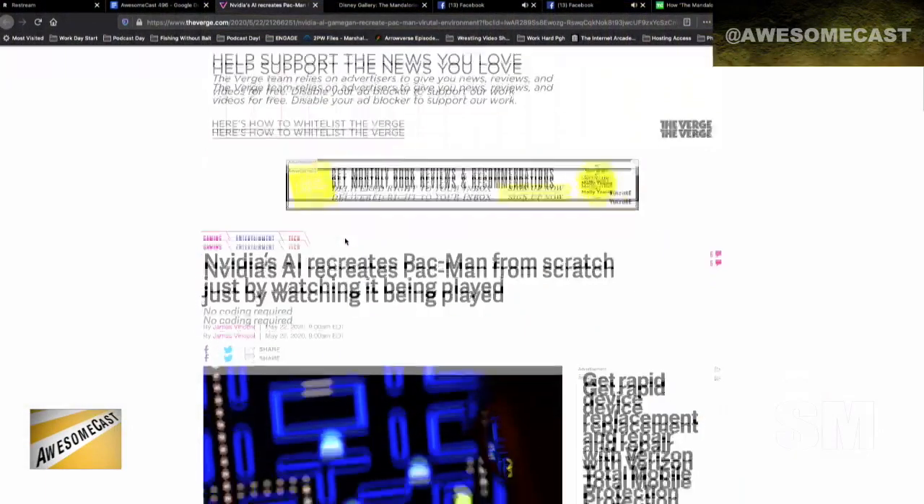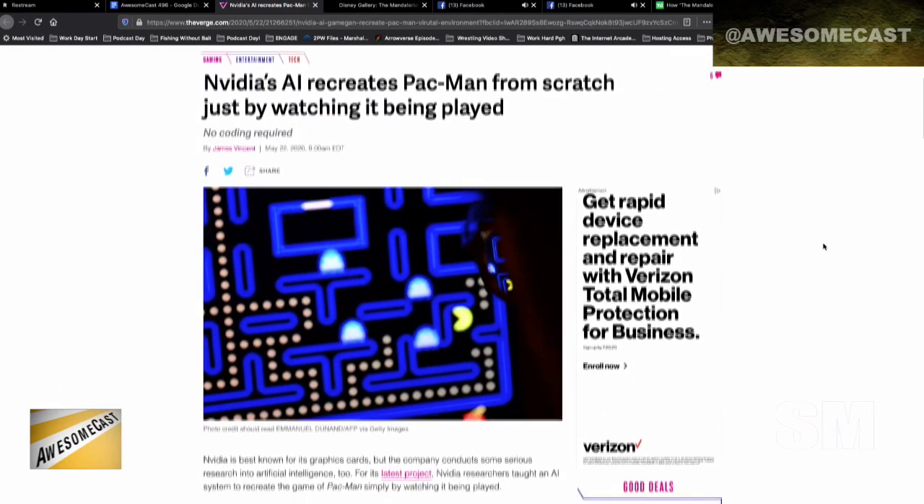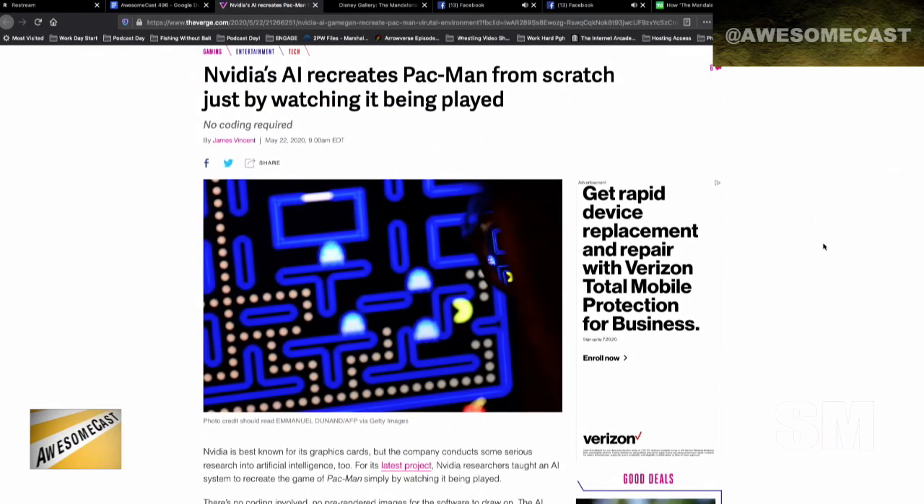There are some new and inventive ways Pac-Man is getting worked in here. Nvidia — we talked about GANs previously. Remember 'Is This a Cat dot com' that we used to see, with all the computer-generated pictures? Sometimes it was really freaky and didn't work out.